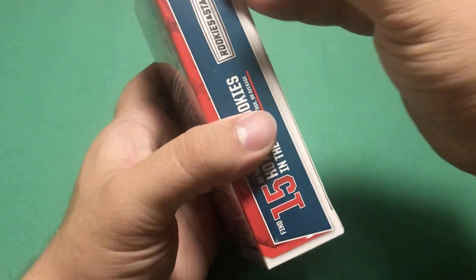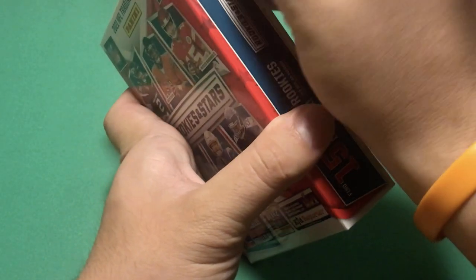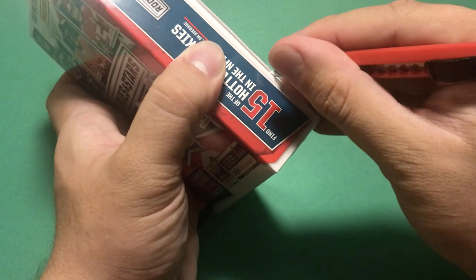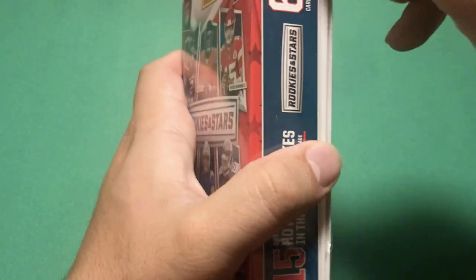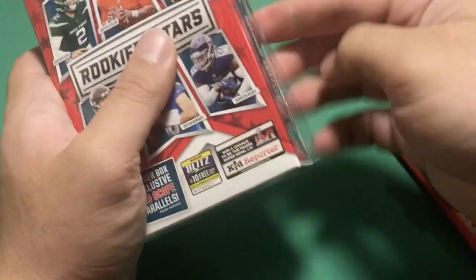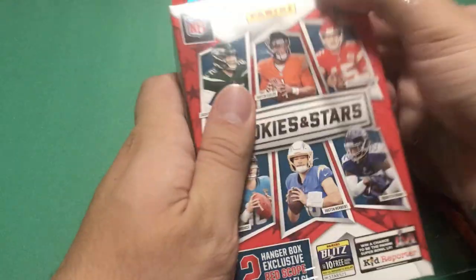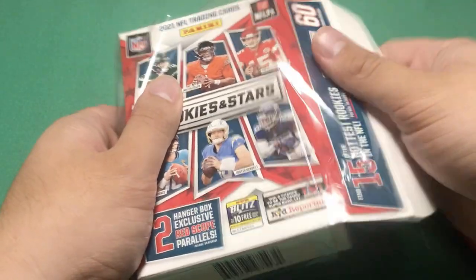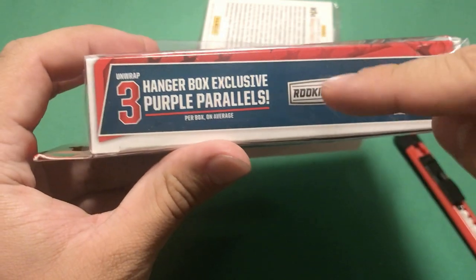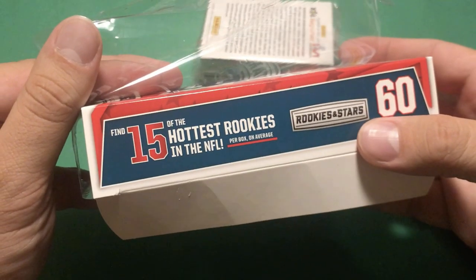As always, we're chasing the top guys like Mac Jones, Trevor Lawrence, all those quarterbacks, as well as Jamar Chase. I personally am looking for Micah Parsons cards since he is my favorite rookie and on my favorite team, the Cowboys. Twenty dollars for a hanger box is kind of a lot, but that's just kind of what retail is these days. We're also looking for three hanger box exclusive purple parallels, and we should get 15 base rookies in here, so let's see how we do.